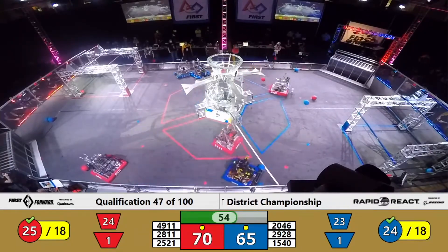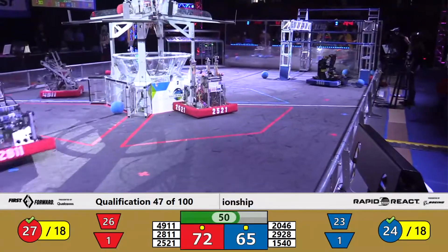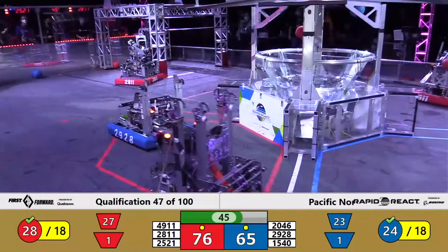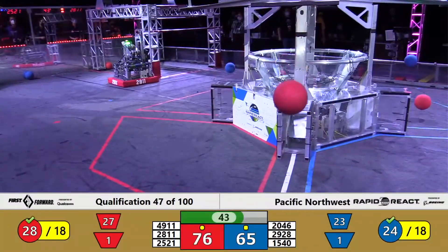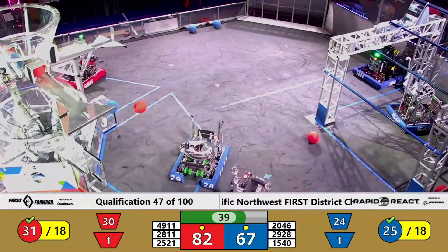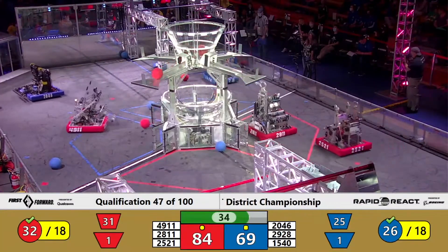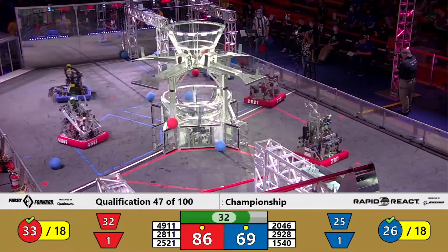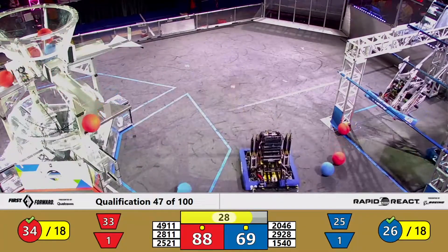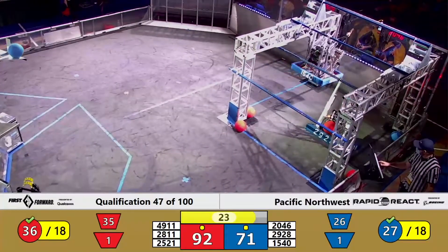They launch from the red tarmac, fire off two more, loop around, grab it from the alliance wall, and from the right side of the field put up four points for the alliance score. Their alliance partners, the StormBots out of Vancouver — another solid team so far this year with pretty reliable offensive efforts — are able to fire from the lower tarmac and add four points at a time onto the alliance score. That brings the score up to 84 red, 69 blue. Both alliances have cleared the bonus rank point threshold, and the red alliance has done so by literally double and counting.